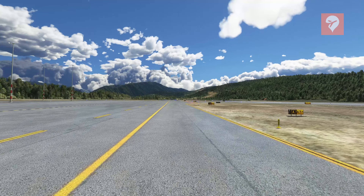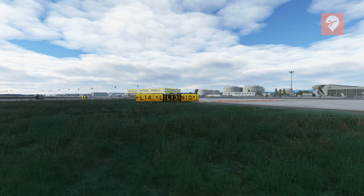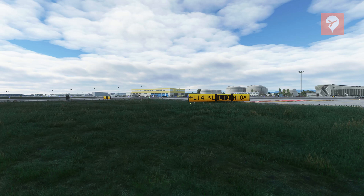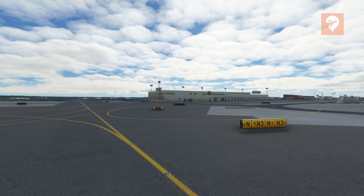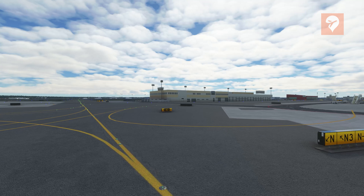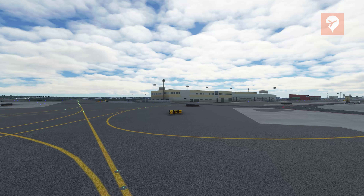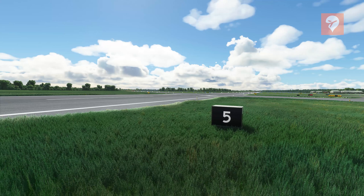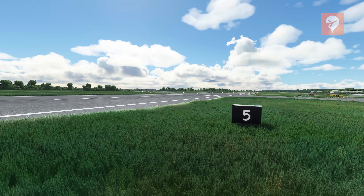Bottom line, it's a good product, but pricey. The developer has upgraded and replaced the taxiway signs and markings at over 450 airports in the United States. The signs are legible, come with new sign types, and match real-world designs. The markings look more realistic and match international standards. It works just as advertised. The catch is the price tag — a whopping 40 US dollars.